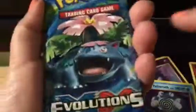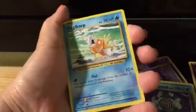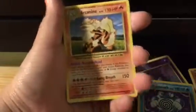Next pack. Last time I had extra good luck with this, and this does feel a little heavy. Okay, this is a Venusaur pack. Let's do this. One, two, three. Okay, so we have a Potion, Machoke, Full Heal, Vulpix, Electrobus, Magikarp, Ghastly, Sandshrew. We have a Devolution Spray Reverse Holo. And our Rare is — Arcanine. Are you kidding me? Again?